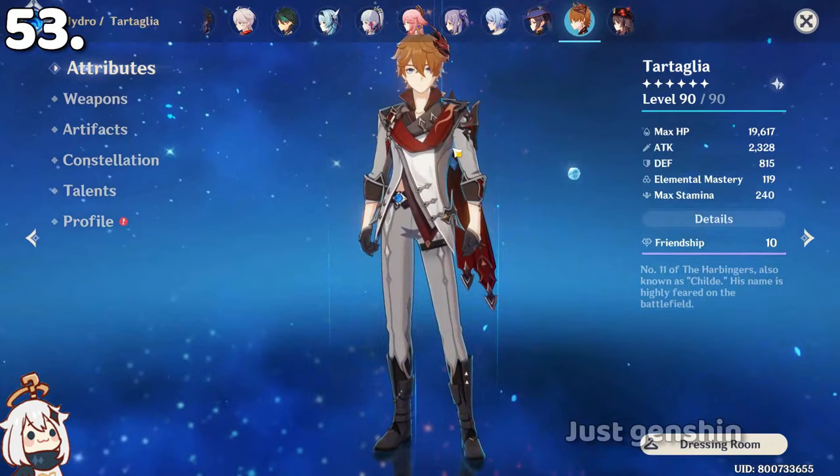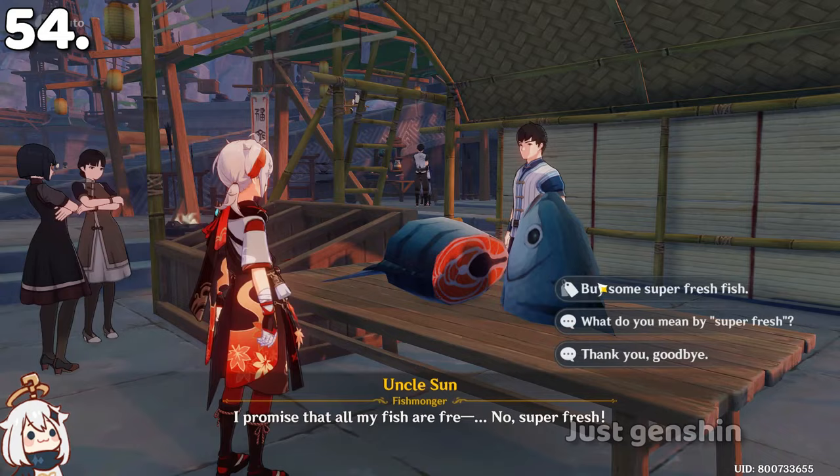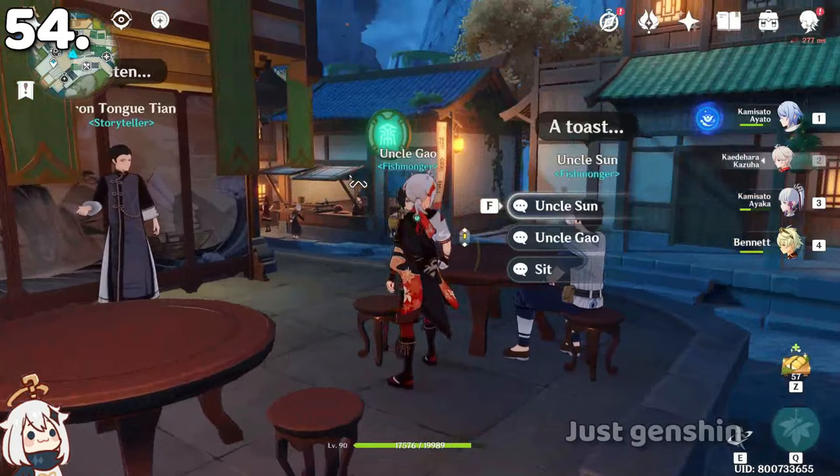Uncle John and Uncle Sun sell fish at different places, and it is actually their strategy. If you go and wait near the teleport waypoint, you can listen to them talking about how their plan was a success.